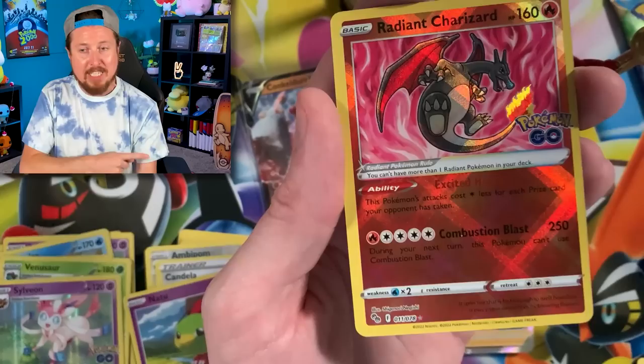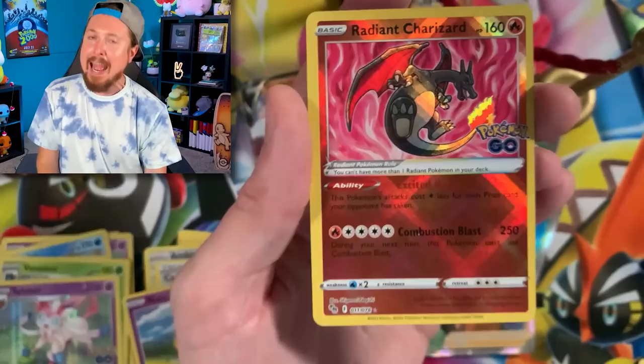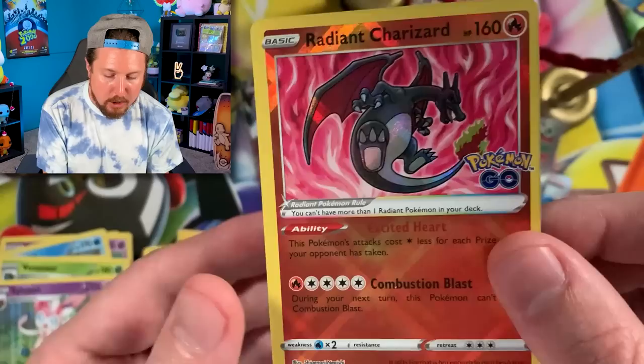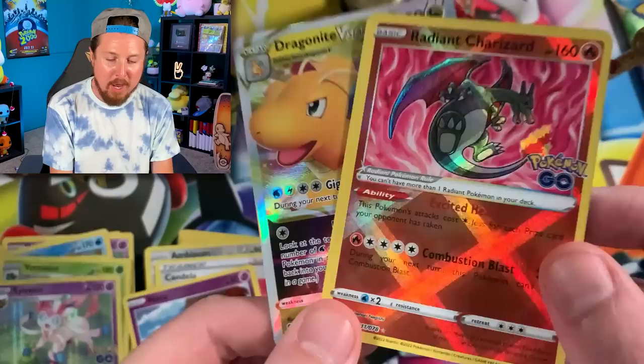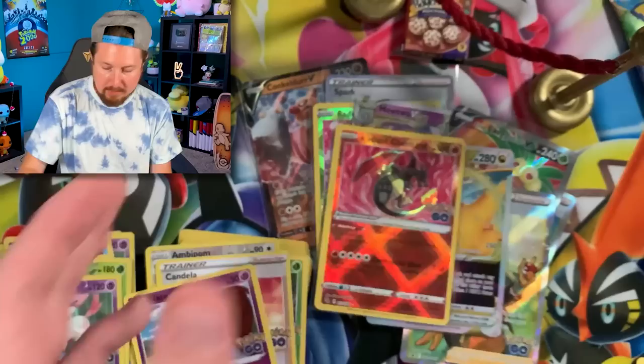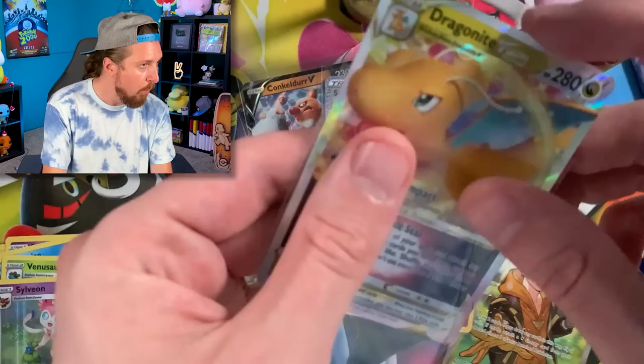Rare Candy — I said it only makes sense to have a Charizard after the Blastoise and the Venusaur. Not the one I was talking about, but Breaking Family — we have ourselves a Radiant Charizard! A very playable Pokemon card as well, with that ability right there. And going with a Dragonite V Star — two for the price of one, Breaking Family! Double sleeve situation right there in the VIP section.